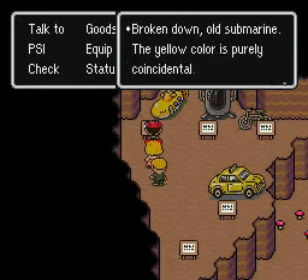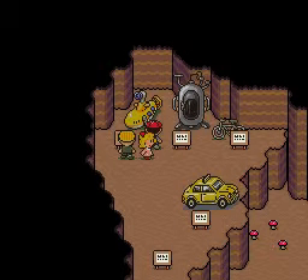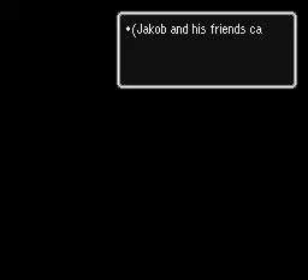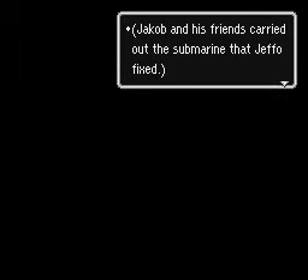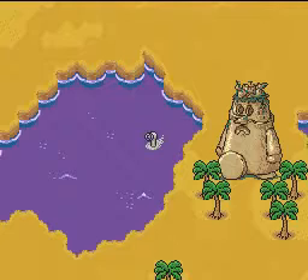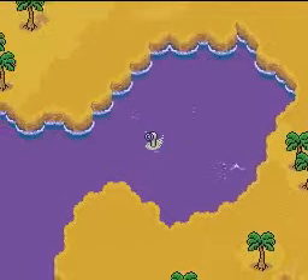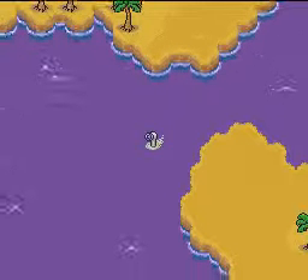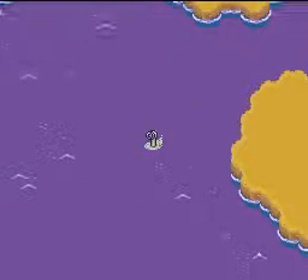Let's get the yellow submarine. Broken down old submarine — the yellow color is purely coincidental — Brick Road. Yes, it can still work. Sweet — we've got ourselves a yellow submarine. Jeff fixed it, and here we go. It plays what sounds like a remixed version of the Skyrunner theme. Let's enjoy the trip down the Purple Lake or River, whatever it's called. I'm going to be silent for a while.